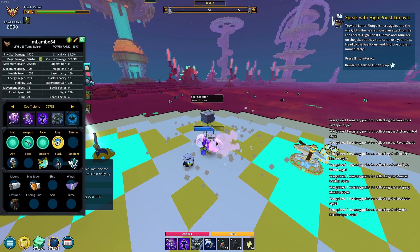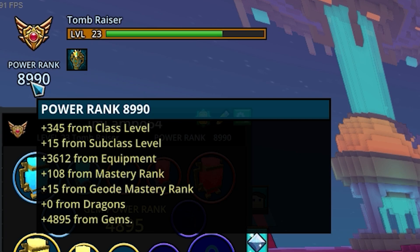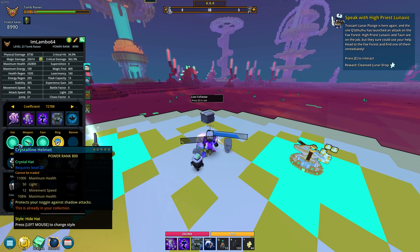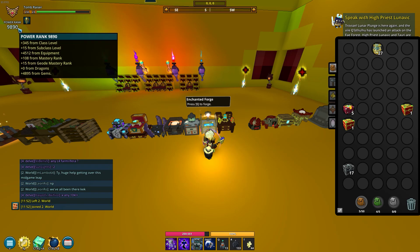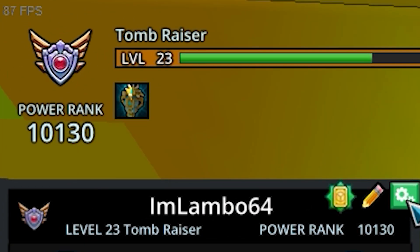We're level 23 now. We got another water gem slot. We are super close to 10k power rank. Let's see where we're at after putting in the pearls — we are at 9,000, which is 110 power rank away. Level 10 and 10k power rank — now we can go Uber 9 and get all the stellar gems we need.